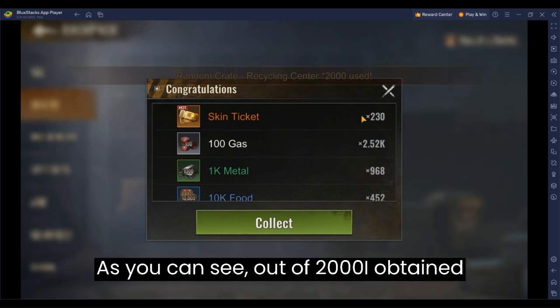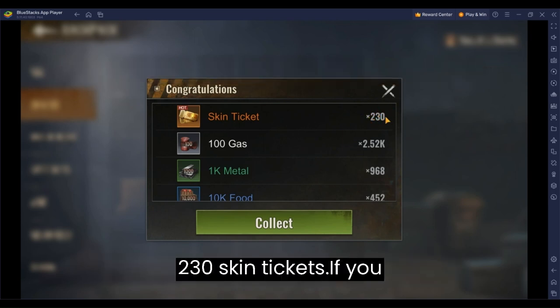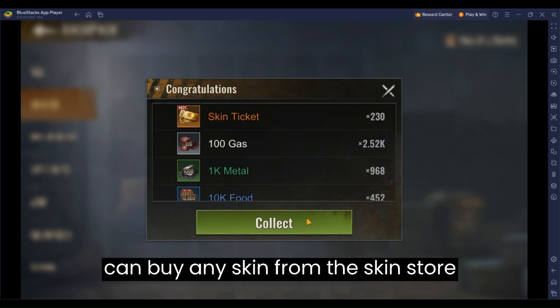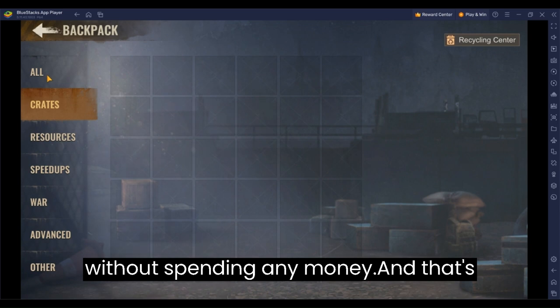As you can see, out of 2000, I obtained 230 skin tickets. If you collect 2000 random crates daily, you can buy any skin from the skin store without spending any money.